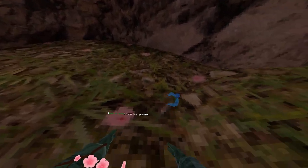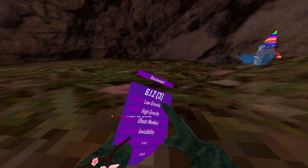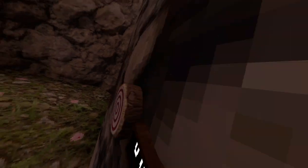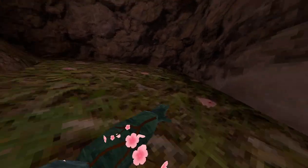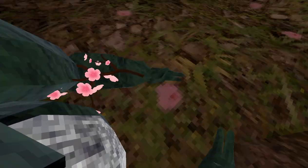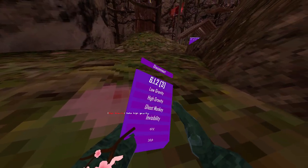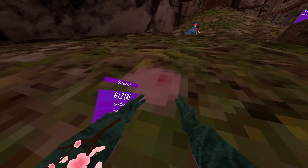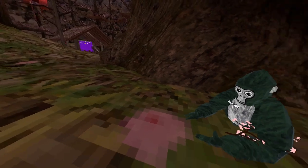'No clip' — right trigger to activate, lets you go through walls. 'Low gravity' — gives you low gravity. 'High gravity' — gives you high gravity, but high gravity doesn't really work well when trying to wall run.